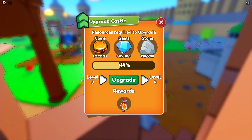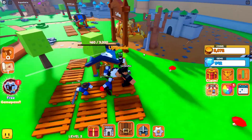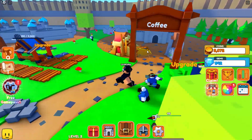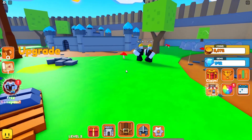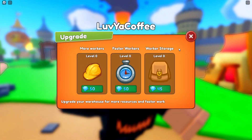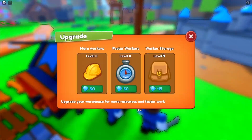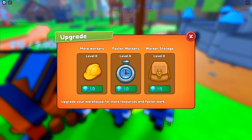I need a lot of money and gems for this — and quite a bit more stone. I don't even know where the stone thing is. This is the lumber thing — oh, here they are. Look at my little workers, they're moving, they're working, doing their thing. I think you can come over here and upgrade these things with your gems to get more workers, faster workers, and more worker storage.